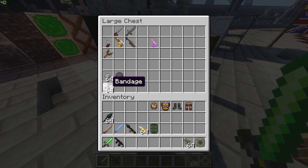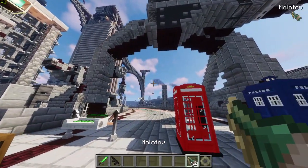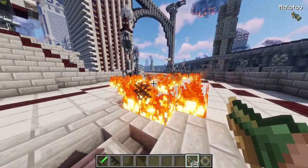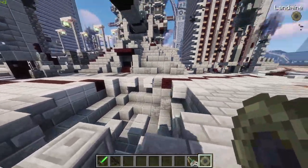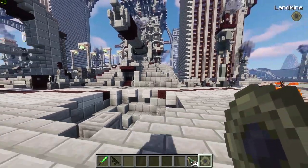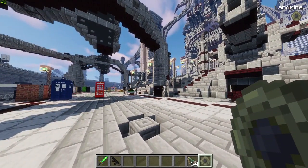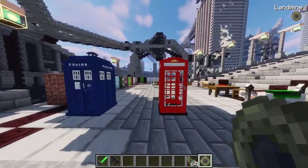Let's try the landmine. We've also got molotovs and bandages to heal ourselves. Throwing some of these - they leave a fair bit of damage, you do not want to be hit by one of these. And if you tread on a landmine, you are gone - you're a goner. So you're going to want to protect your base with these, especially putting the landmines around.